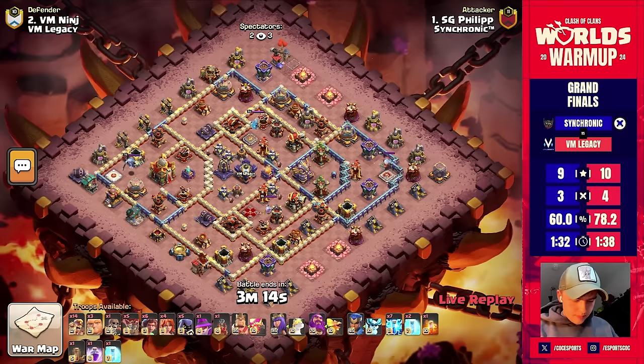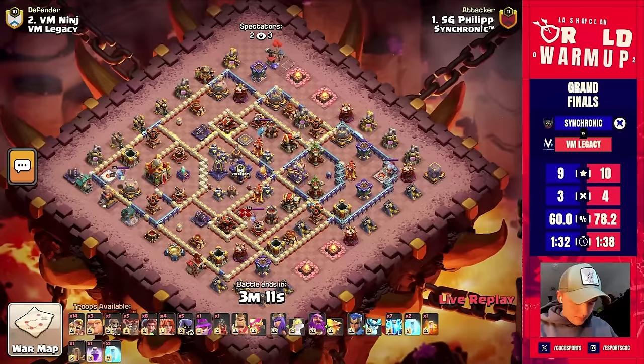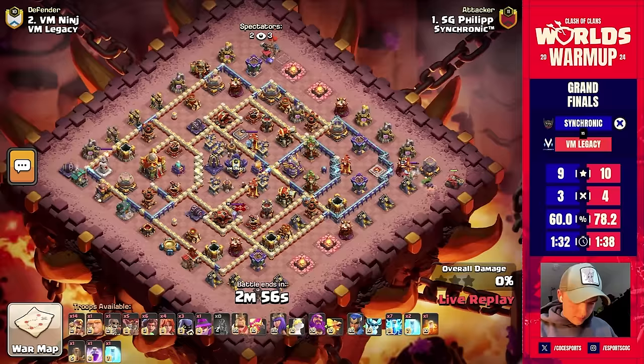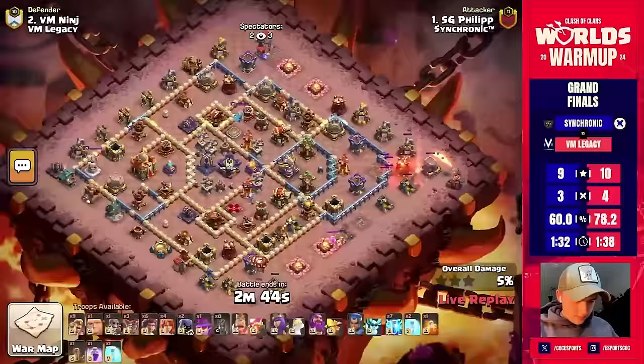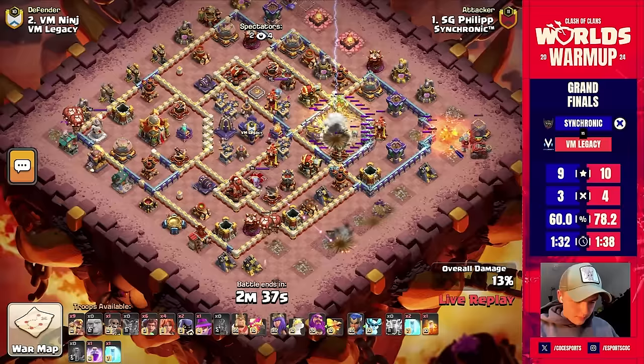Philip is in with root riders versus this base, and again the lightnings — that's a combination they've used quite a bit now and it's been really successful. Lightning spells going in — probably targeting the ricochet cannon and the multi-target inferno, maybe even the bomb tower. He's got seven lightnings — isn't that technically enough to go for the eagle? That's what I'm thinking. Yeah — eagle is down! Creating the pathing which is always key for root riders.